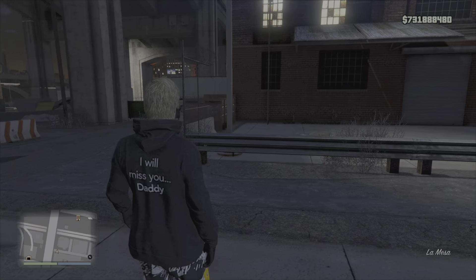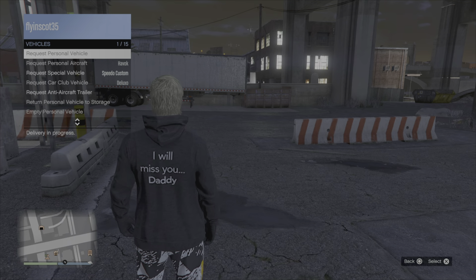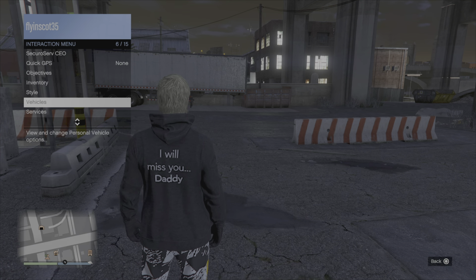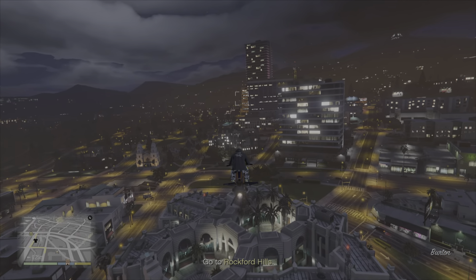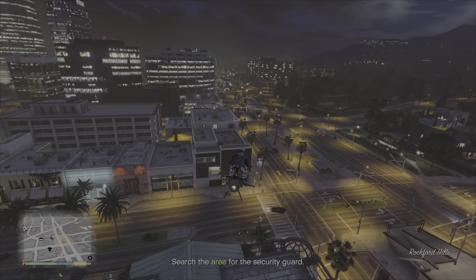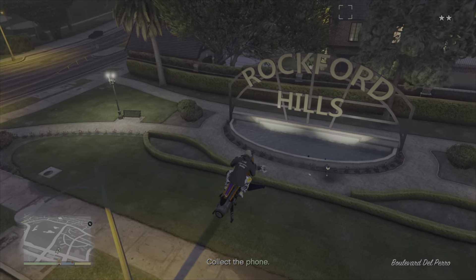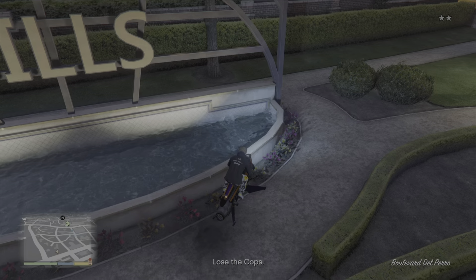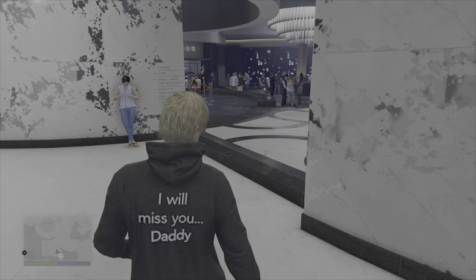What you want to do is start up your vault contents mission as normal, head over to that location, and either hack into their phone or just take them out and collect their phone. Once you've collected that phone, you can head over to the casino itself and start scoping out what is in the vault.